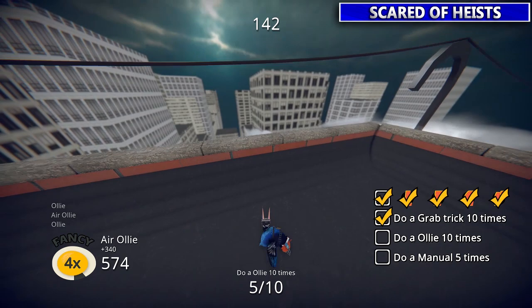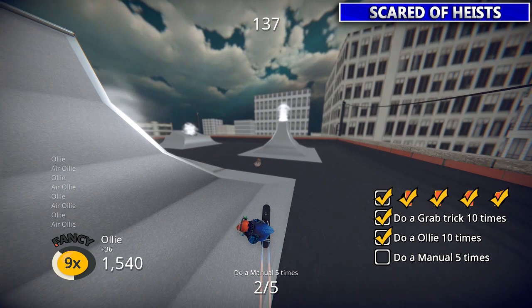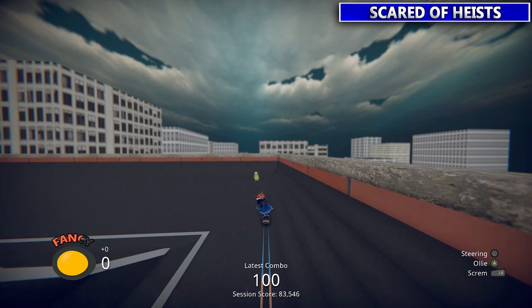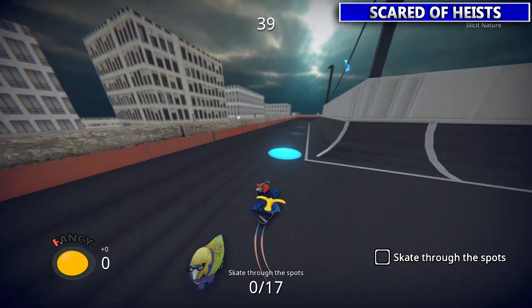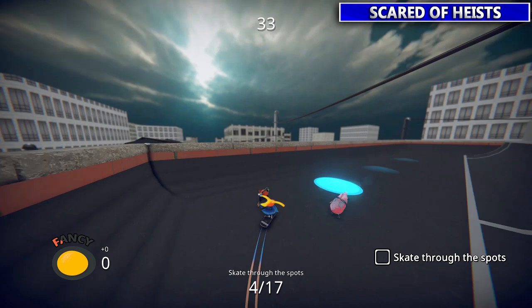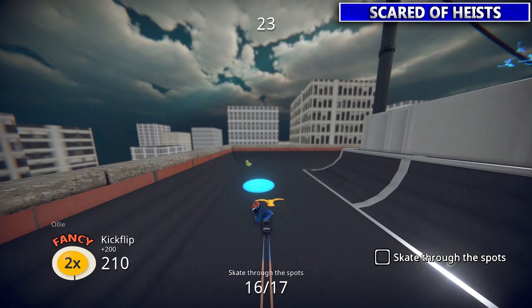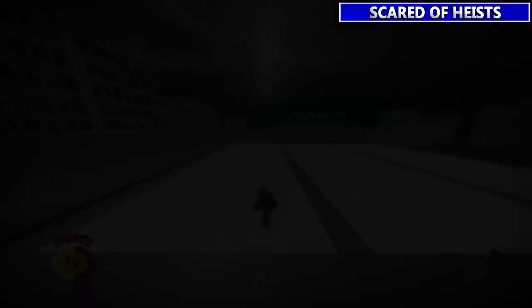All these are pretty self-explanatory — just jump. This one's also pretty easy; it just wants you to do a lap around the top section of the level here. Once you do the full lap, you'll be happy.